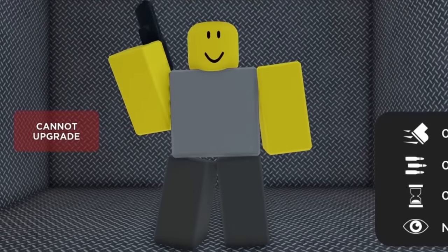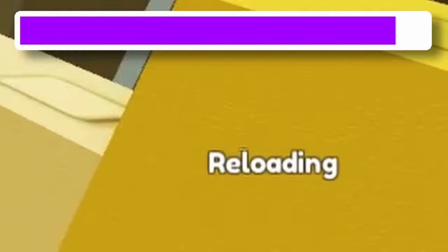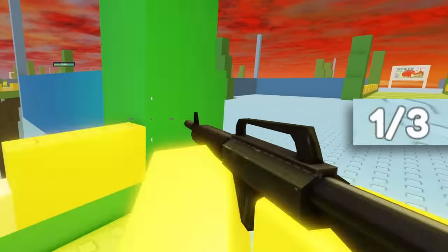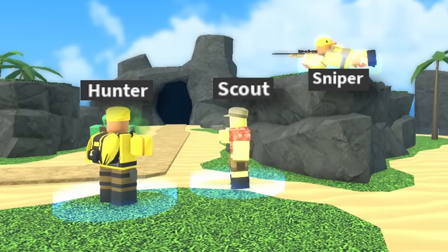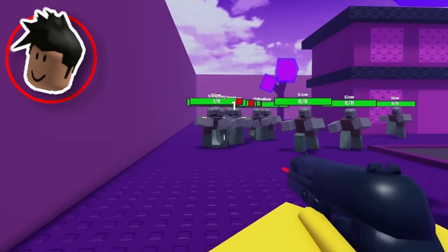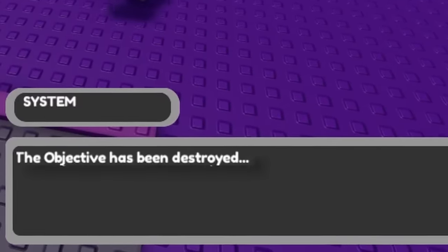Unfortunately, with only the beginner towers, I was pretty weak. Sniper does a lot of damage but the reload time is way too long. Scout has an extremely slow fire rate, and Soldier only has 3 shots in a magazine. They're pretty similar to the actual game, and just like if you used these towers in TDS, I ended up dying on wave 9, as a feature of the game is that zombies can stop targeting you and instead attack your base, which I was unprepared for.